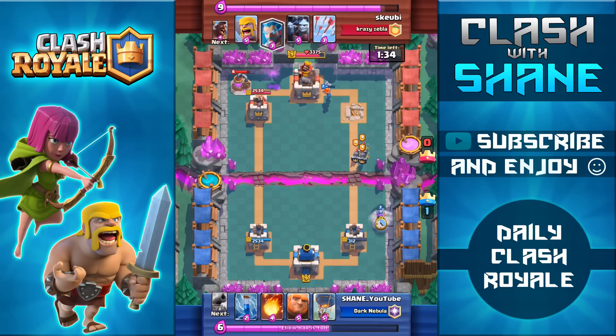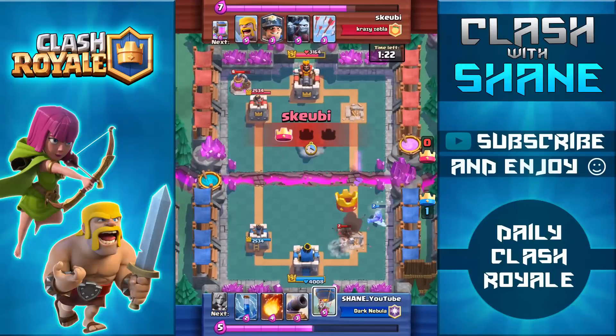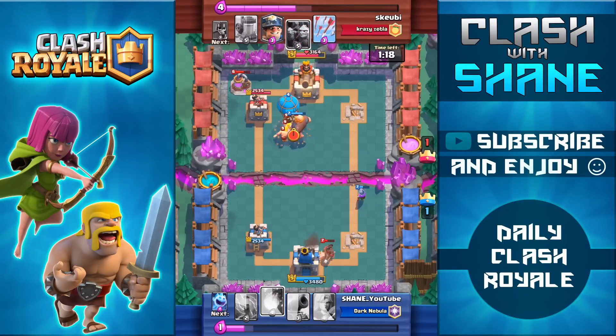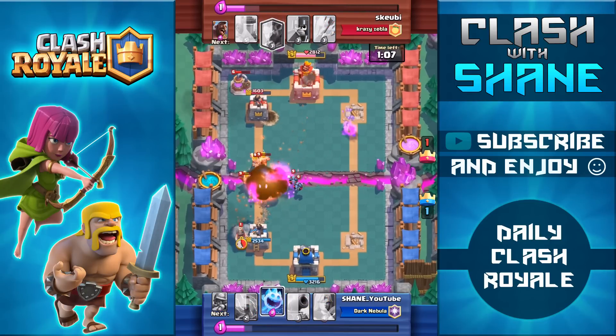Now my tower on the right hand side is sitting at 312 health. I'm going to try desperately to defend it and save it but unfortunately I won't be able to because my opponent's deck is just much faster cycling than mine and I don't have my cannon available with his hog rider. So instead of trying to spend more elixir to save that tower I'm going to do an immediate giant balloon push because I know my opponent spent a ton of elixir on that push, but in the end he drops down the barbarians as well as the minion horde. I am able to get one hit off with that balloon but it's not really enough considering it cost me 10 elixir for that push.